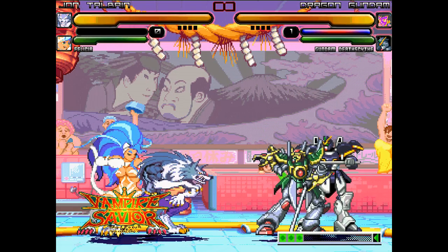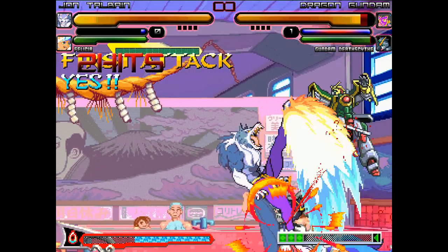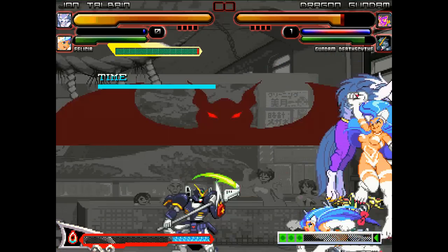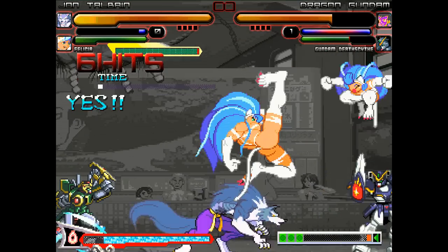Dragon getting his stuff together. Here goes Deathscythe. Jon and Felicia looking good. Round one, here we go. Felicia gets things started and Jon jumps in with a couple of kicks to help her out. Felicia tosses Deathscythe away. Big jumping slam on Dragon from Jon Talbain there — big badass combo. Felicia calls in a little helper. Another big spinning slam on Deathscythe.